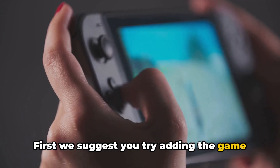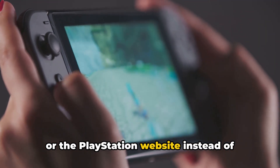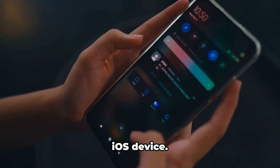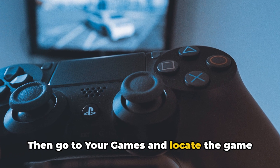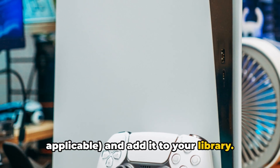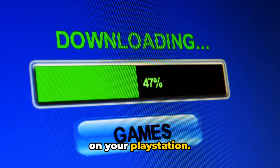First, we suggest you try adding the game to your library from the PlayStation app or the PlayStation website instead of directly from the console. Simply open the PS app on your Android or iOS device, then go to your games and locate the game you are trying to claim. Select the PS5 version if applicable and add it to your library. Once added, check if the game downloads on your PlayStation.